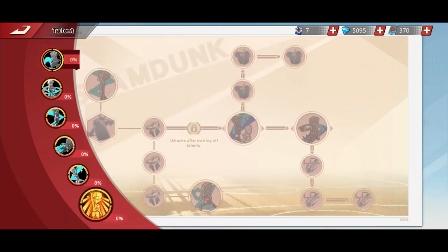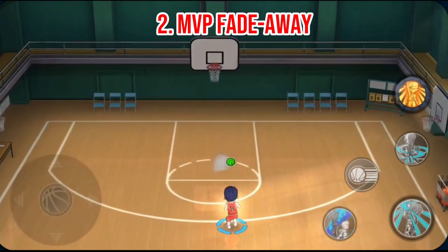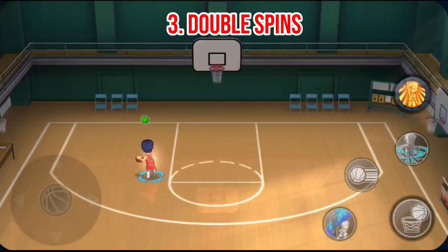Basically it's 3. First is the new MVP turnaround layout. Second is MVP fade away. And the third one is double spin. The last one is double step back. Double spin can link with any scoring skills.